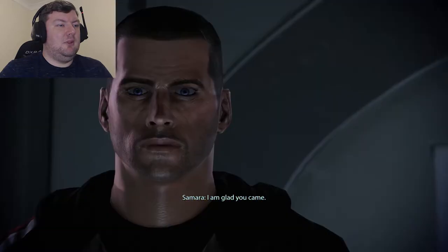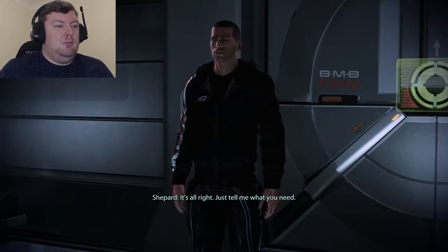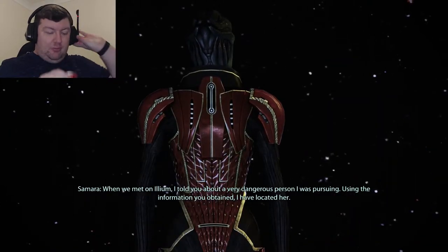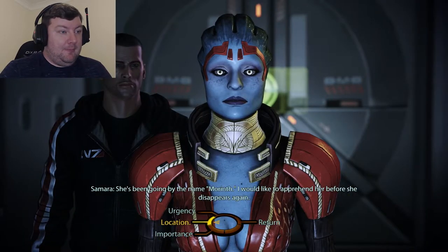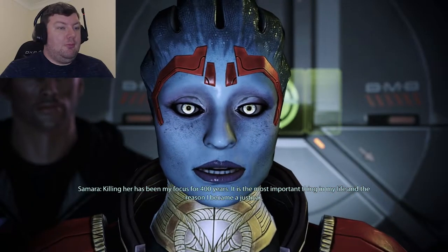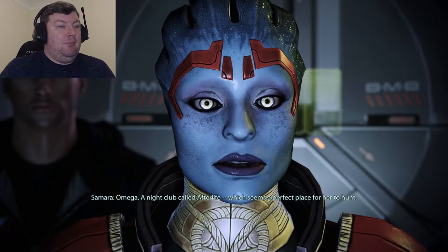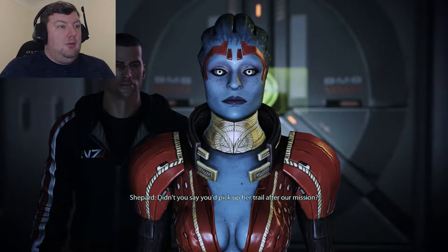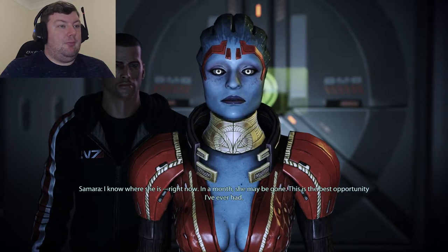Samara says she must ask for help — not easy for her. When they met on Ilium, she was pursuing a very dangerous person. Using the information obtained, she has located her target, going by the name Morinth. She wants to apprehend her before she disappears again. Killing her has been Samara's focus for 400 years — the most important thing in her life and the reason she became a Justicar. Morinth is at Omega, in a nightclub called Afterlife — a perfect place for her to hunt.